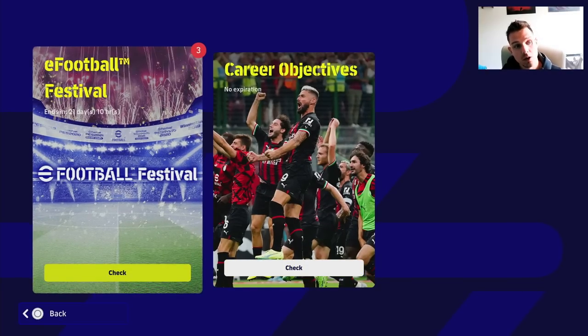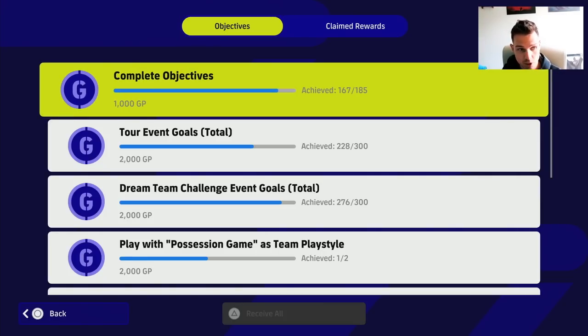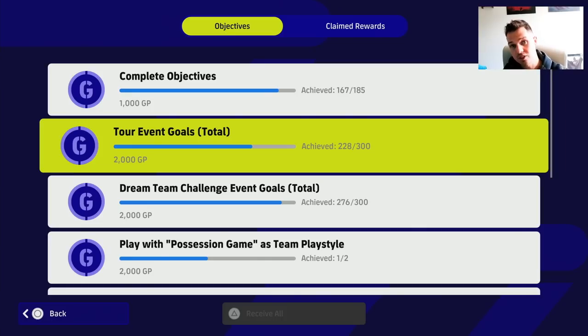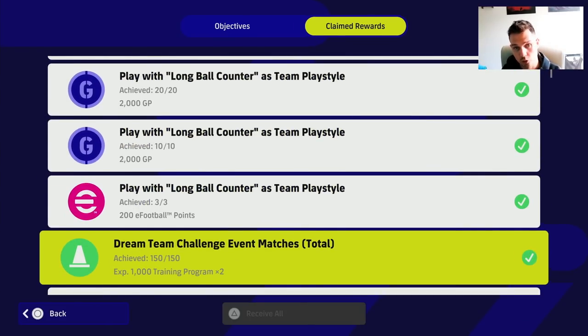When we go into the eFootball Festival you will see that there are new objectives. These are similar to the career objectives that are tied to the overall game and the dream team mode. You've got complete objectives, scoring a total amount of goals — this keeps stacking up, so once you get to 300 it will unlock the next tier and so on. All the claimed ones are there and you get the rewards.